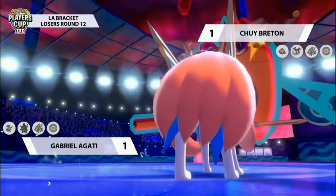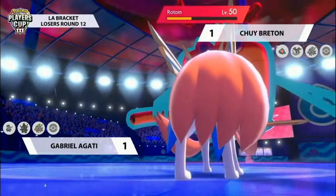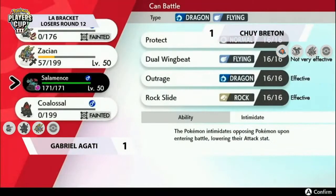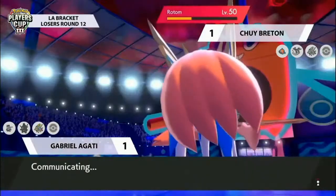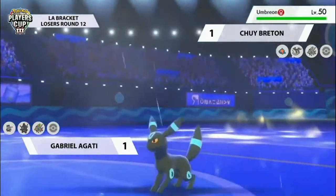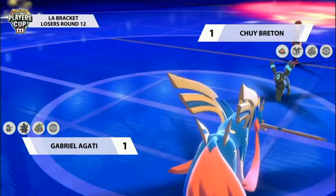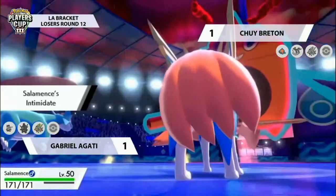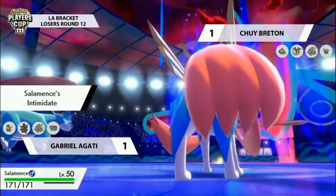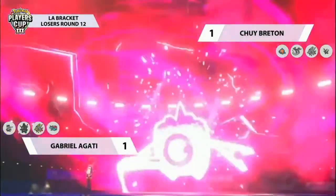A really nice way to utilize Urshifu in this game for Gabrielle — using it to get damage onto Rotom and not making it the centerpiece, concentrating on the big important things next to it like the Zacian. Getting the knockout on the Zacian while keeping your own Zacian is huge. Also, removing Dragapult from the field means whatever you have — Urshifu or Salamence coming in — you're not worrying about something outspeeding you every turn.